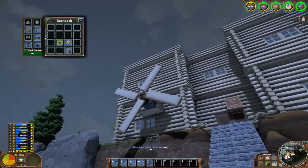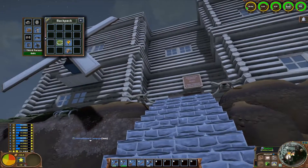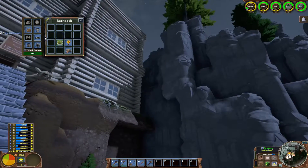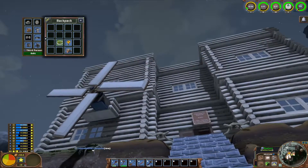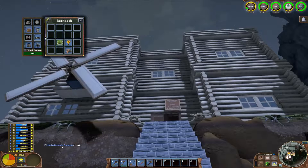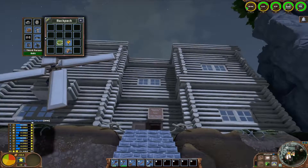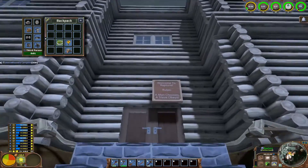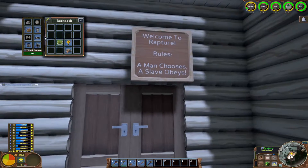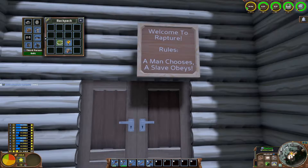I just installed this windmill so it'll power a table and be able to power other tables. Kevin calls it my mansion — I've got the biggest house between myself and Will. I titled it 'Rapture,' and Will's like 'well it's not underwater.' I'm kind of obsessed with Bioshock, which I just put out a Bioshock episode and I'm going to continue that series. 'A man chooses, a slave obeys' — that is a quote from Bioshock.